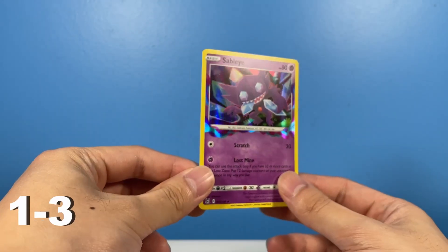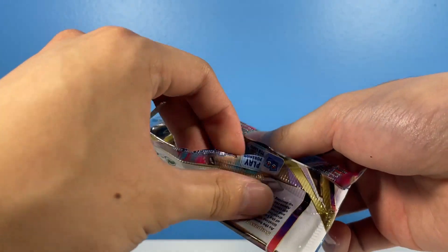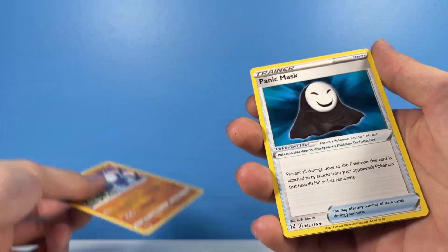Holo Rare — that's one point for us. Sableye, one point! We finally have a point on the board. We can do this. It's very doable. We just need to get a couple more hits, that's all.